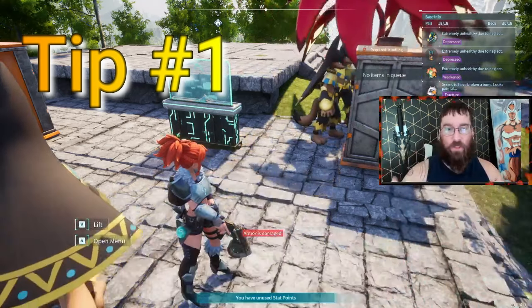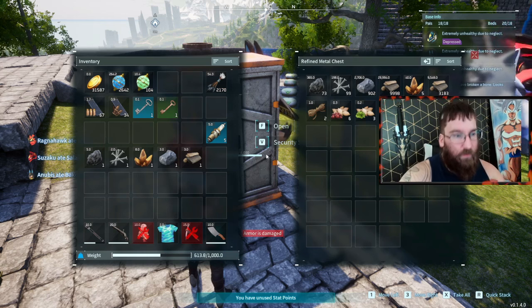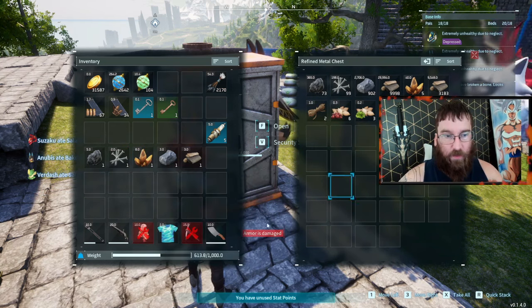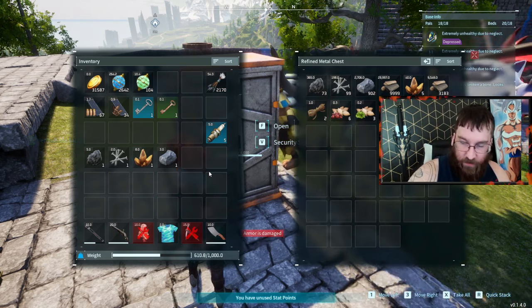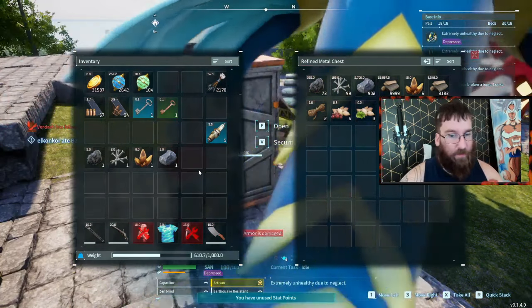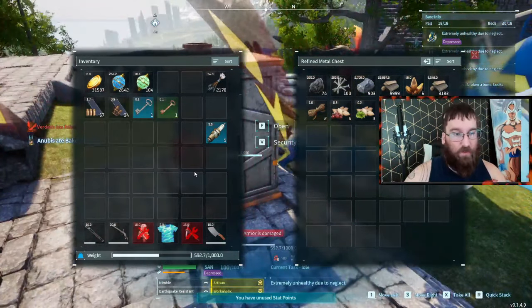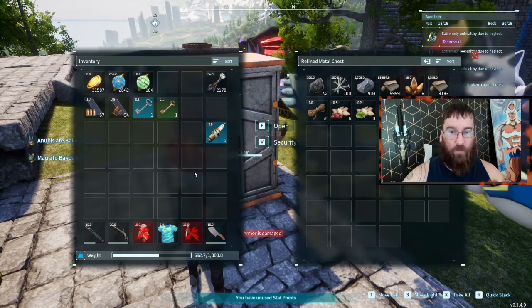This brings us into transporting items. When you open up a chest and you want to move coal, nails, all that stuff over, instead of right-clicking them over one by one, in the bottom right of the screen you're going to see the quick stack button. On mouse and keyboard it's R, on controller it's whatever that button says. You just click that and it instantly puts everything over — you don't have to click every single individual thing.